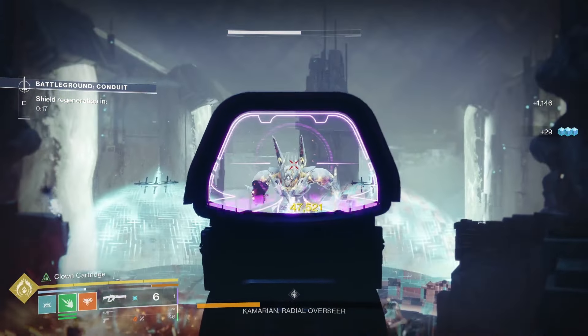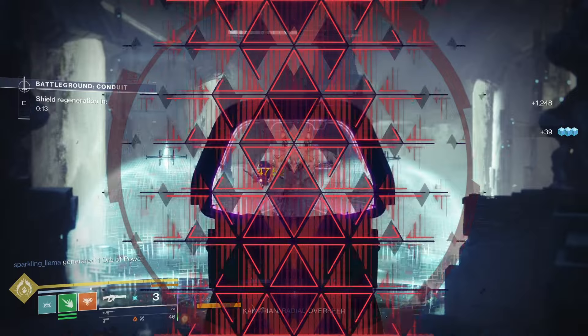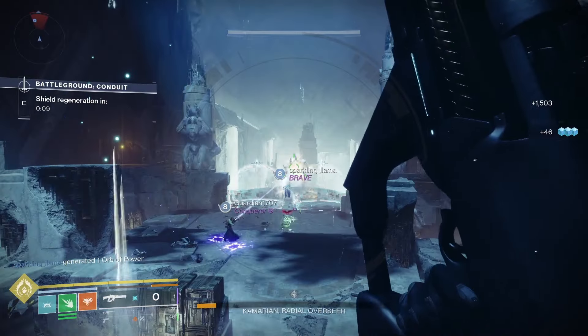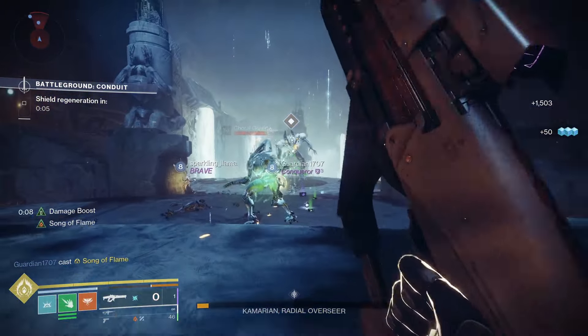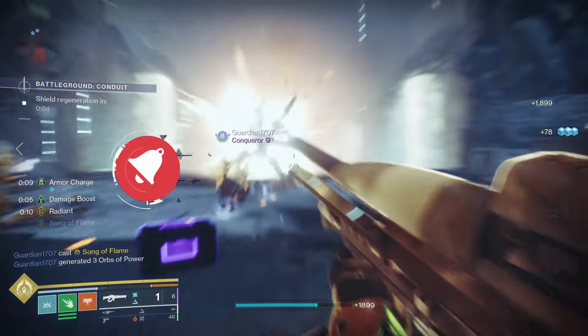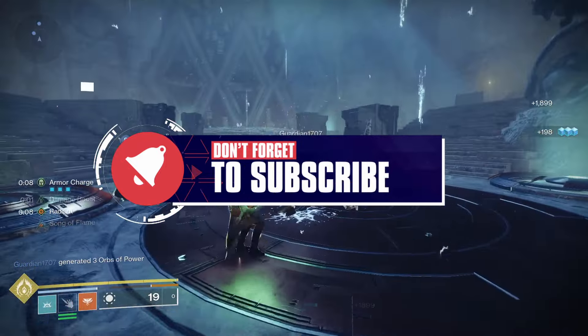Line in the Sand is a linear fusion rifle added back into Destiny 2 as part of Episode Echoes. This was originally a Season of Dawn weapon and it is a devastating linear fusion rifle, great for DPS against bosses. Today I'm going to check out the stats, the perks, the god rolls, plus how to get Line in the Sand in Destiny 2.